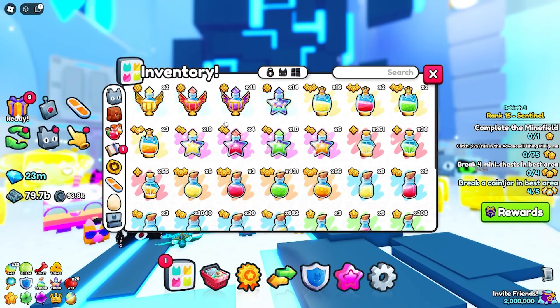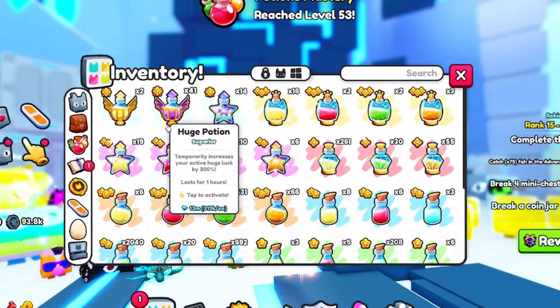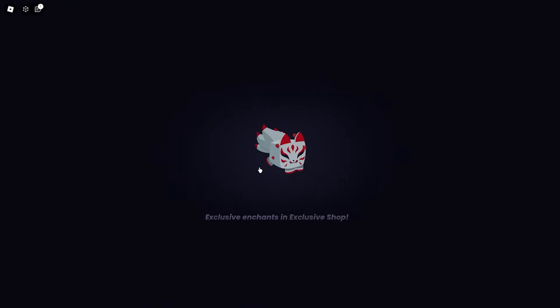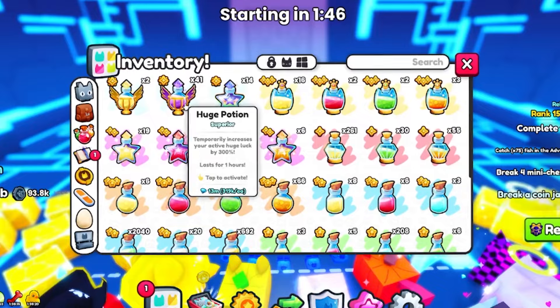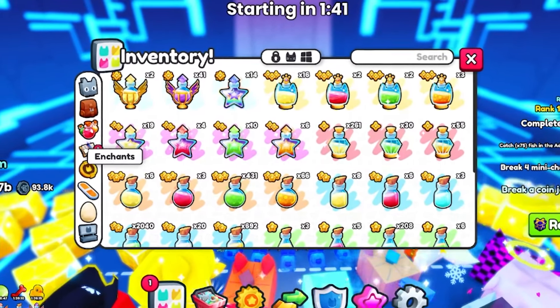For the potions, you definitely need to make sure you use some pretty good potions. I'm going to pop this damage potion 8 right now. You don't really need any of the coins or other ones — you just pretty much need damage. Once you go ahead and pop a damage potion, pop the best one that you have so you can get as far as you can.